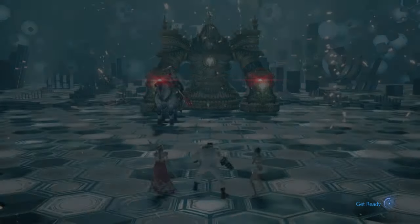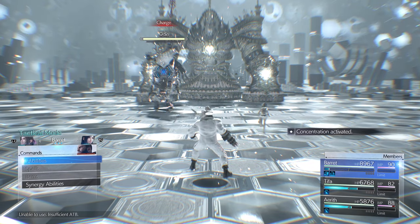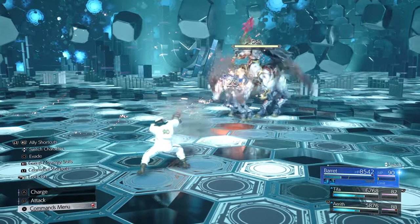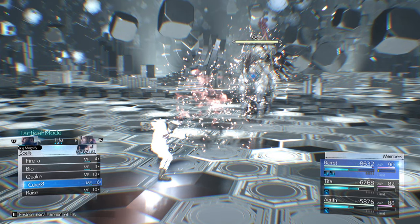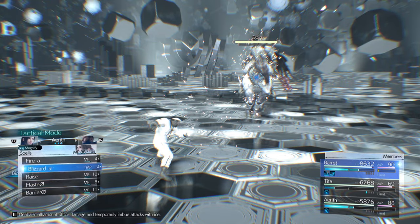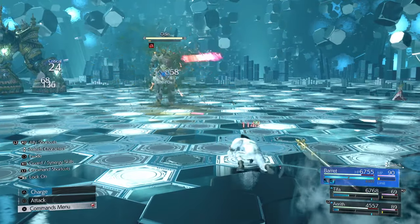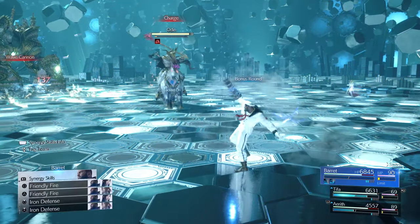The Odin fight is a little annoying. Lock on, he's charging — probably at Barrett since he's the played character. Block the charge, Overcharge him, then Bioga. Wait — that's on Tifa — so Tifa uses Bioga on him. Aerith casts Mana Wall as usual. Steel Skin and Bonus Round to give everybody ATB. That perfect parry was coincidental, just blocking. Block Helm Cleaver — Helm Cleaver gives you Bracelets.